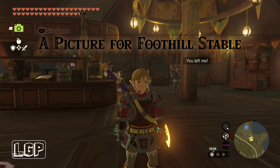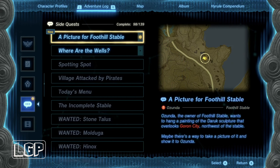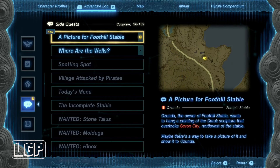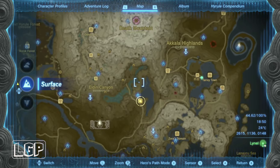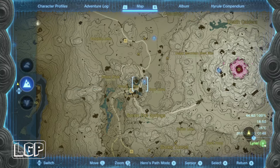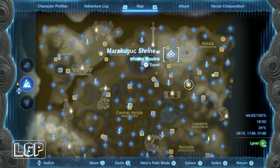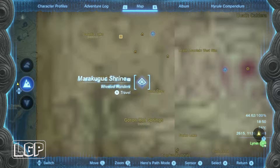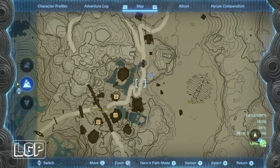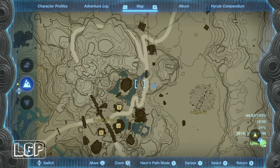He will ask you for the picture — the picture for Foothills Stable is what we're doing today. We just need to select it in our adventure log, then go to the map and we'll see the location, which is right in Goron City. The Marakugou Shrine is going to be the shrine we go to, and from there we'll take a picture of the rook, exactly at this location.